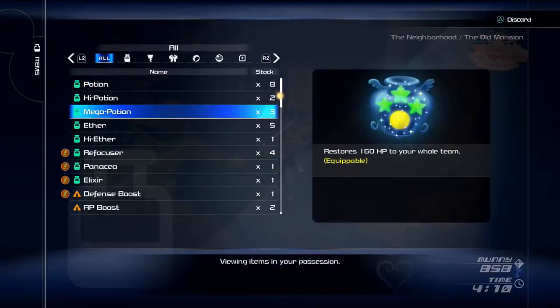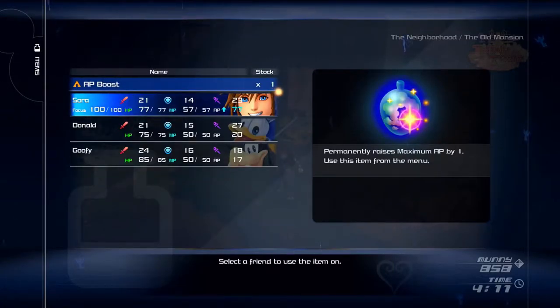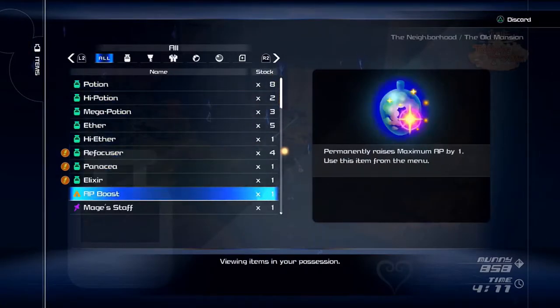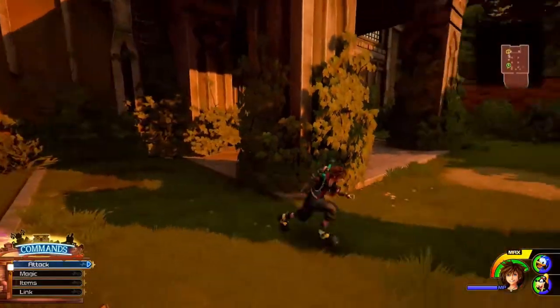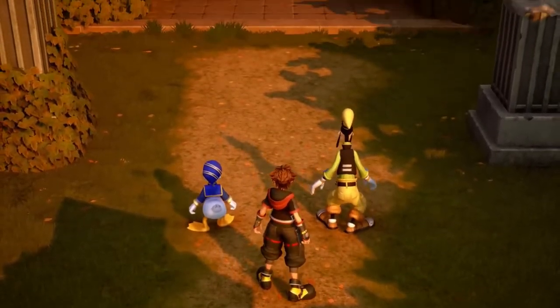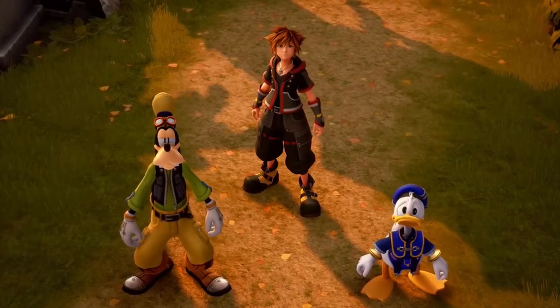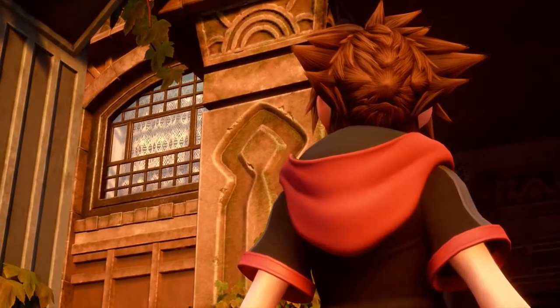I guess we can put the things on. That defense boost is gonna help so much. Wait, wait, wait — I just noticed something. Go back to the AP boost screen. Why do they have more defense than we do? I mean, Goofy makes sense. But why does Donald? Yeah, whatever. I don't know if I want to hoard all the APs in this game — I don't know if the others are gonna get something good later. Good point.